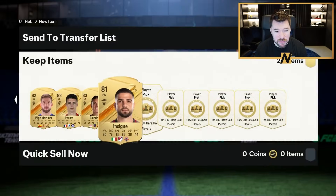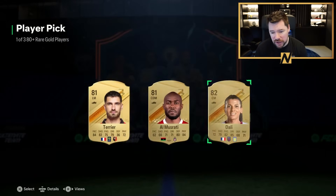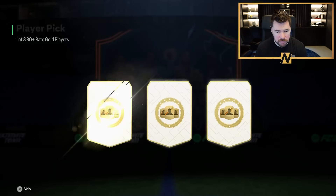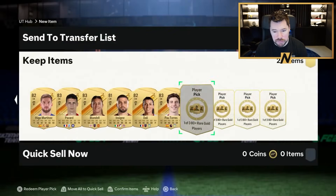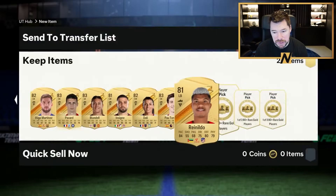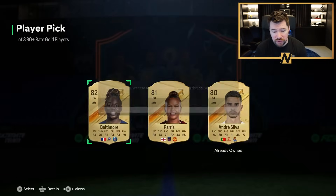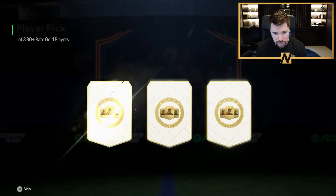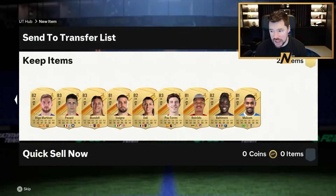I honestly think Ashley Cole is banging. We missed out on Henri out of packs, we missed out on Ian Wright out of packs, although he's cheap enough that we could just go and buy him. We're very close to being able to afford him anyway. But Ashley Cole is about the best we could have got from this promo. These player picks to end with, guys, do not look like they are going to yield us anything of any value — and they are not.